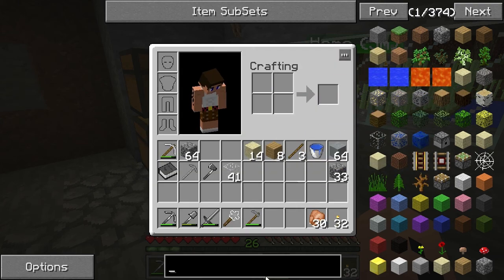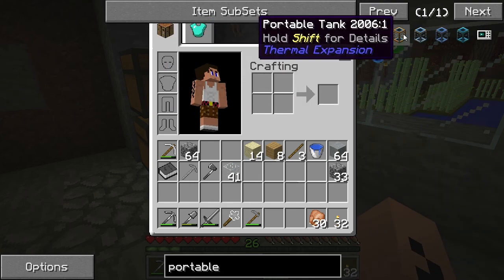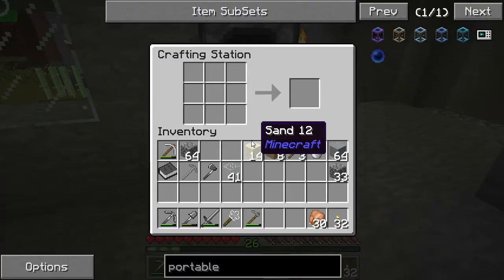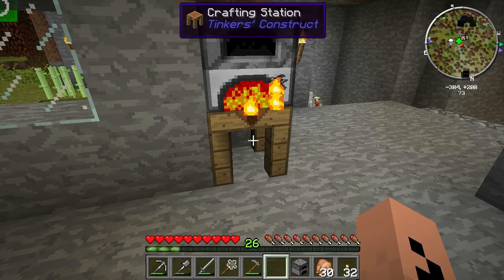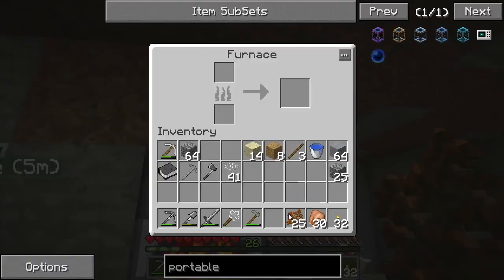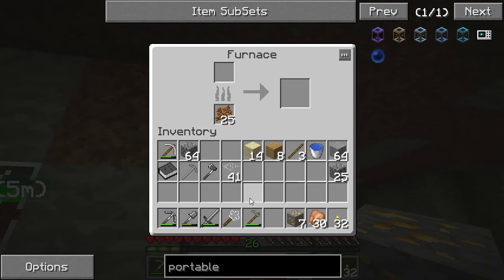I want to look for a portable tank. The smallest one is just four glass around a copper ingot — I think that is doable. We should be efficient with our time and make another furnace. I can just use wood for this. And with that portable tank I should be able to carry eight buckets of lava.